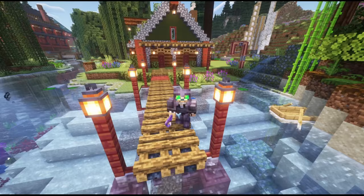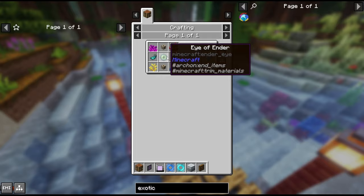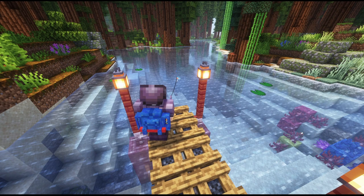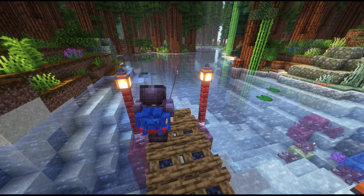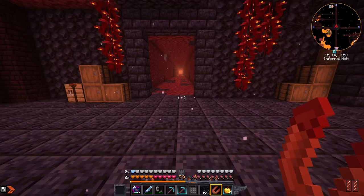Hi guys, welcome back to Prominence 2 RPG, episode 14. Last time we built a fishing cabin, and here I am fishing on the dock looking for that last nautilus shell. I've got seven and I need one more to make the last conduit for the exotic eye - the last eye we need to get to the End. Let's talk about how I got all the other eyes, which happened in a grind session before I built this fishing cabin.